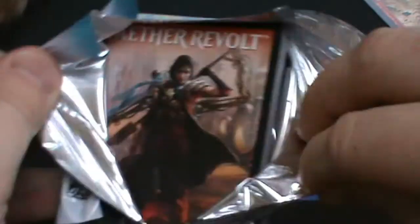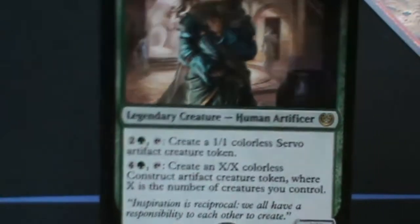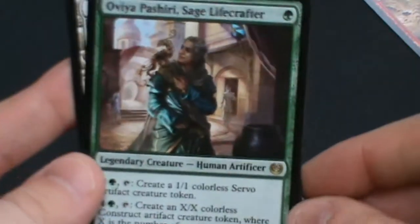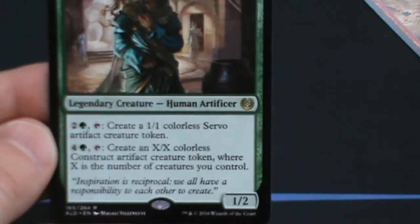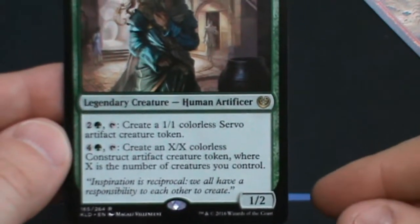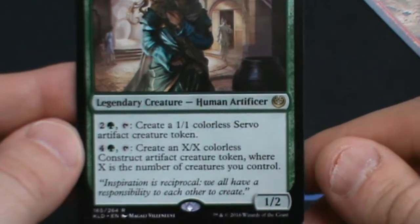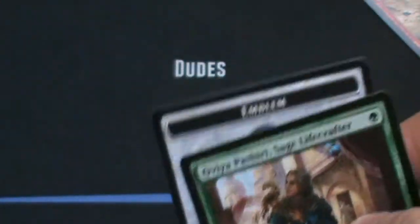The second Kaladesh pack — let's see what we get. Stevie is now happy; he has a booster pack to play with. We have Rishkar — sorry, Uvaya Pashiri, Sage Lifecrafter. 1 green mana legendary creature, human artificer, she's a 1/2. You can pay 2 and a green, tap, and create a 1/1 servo. Or pay 4 and a green, tap, and create an X/X colorless construct artifact creature token where X is the number of creatures you control. And we got a Dovin emblem as well.